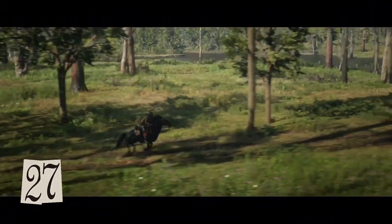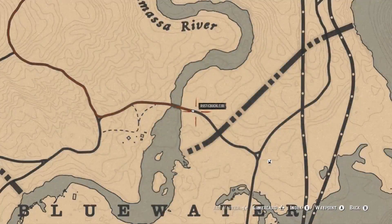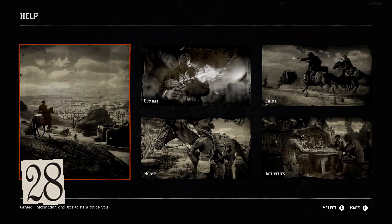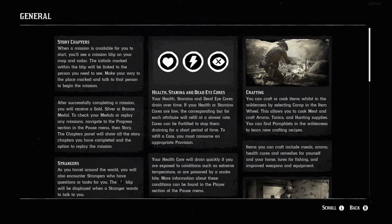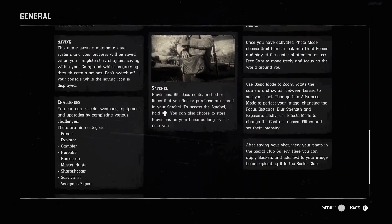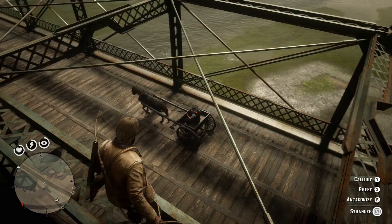If you go into cinematic mode and gallop towards your waypoint, open the map and your horse will run at full gallop without stopping. There's an extensive help section in the pause menu — spend a couple of minutes reading up on everything early on, from riding to combat activities. There's plenty of stuff there you might have missed.